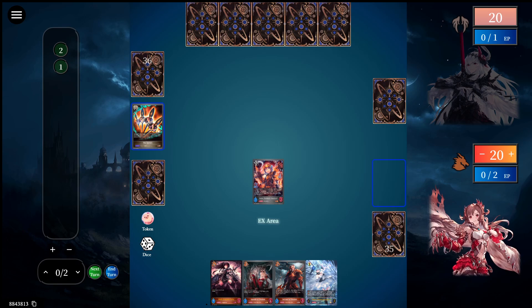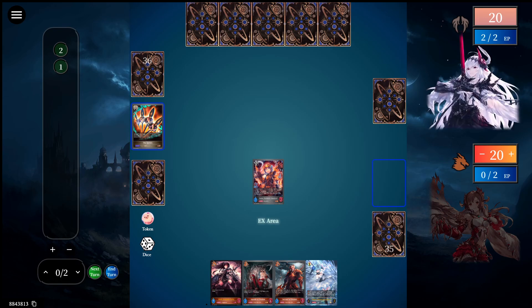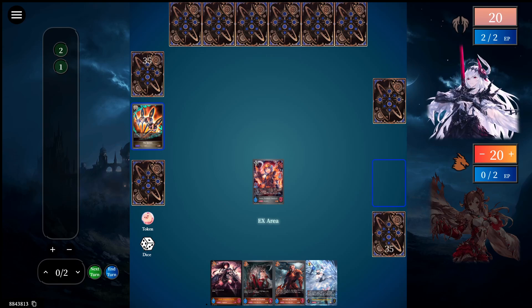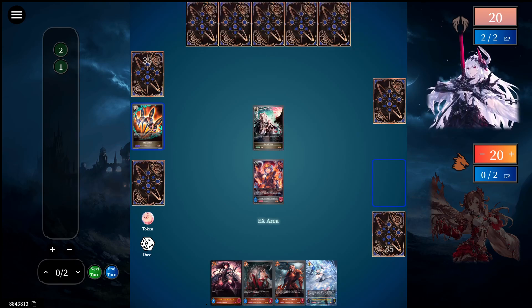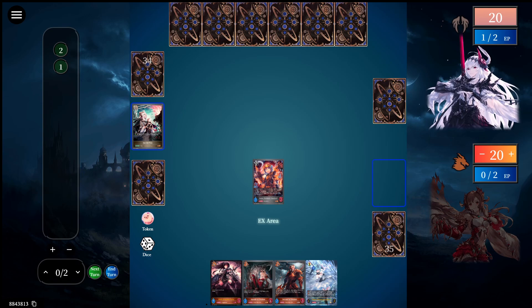But that's okay. So I pass my turn. Then I draw. Then I activate A1. And activate the effect. I will draw a card. And then I pass.